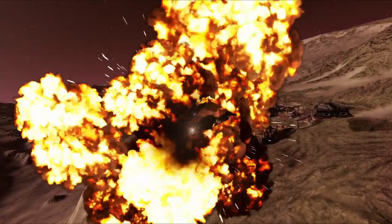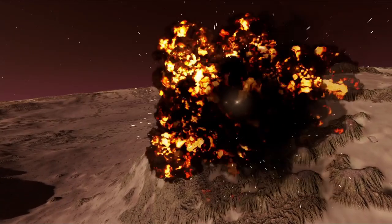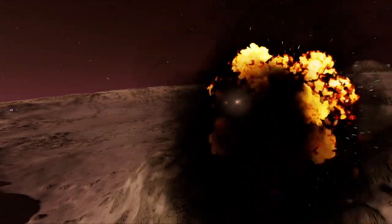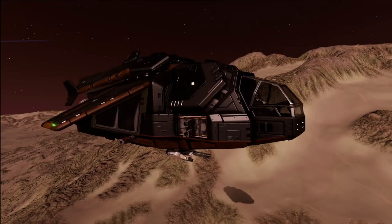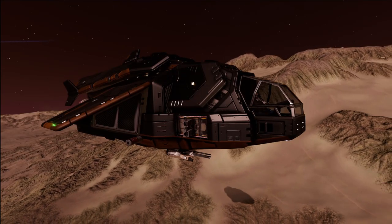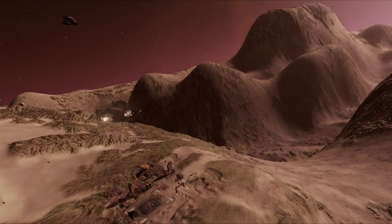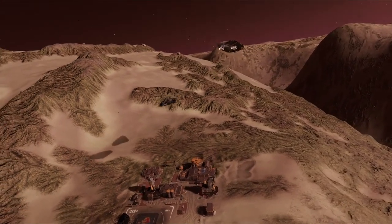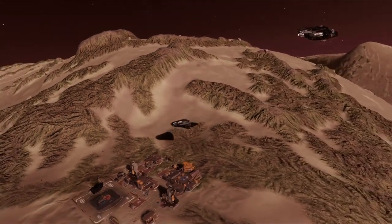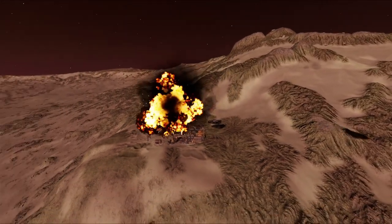The other issue I encountered was when dropships were nearby. Their defensive turrets would shoot your mines out of the sky, and if you're not careful, the exploding mines could destroy your ship if they were too close. Here, I'm not sure whether the mines actually made contact — it looks like the dropship shot will rip them out of the sky.